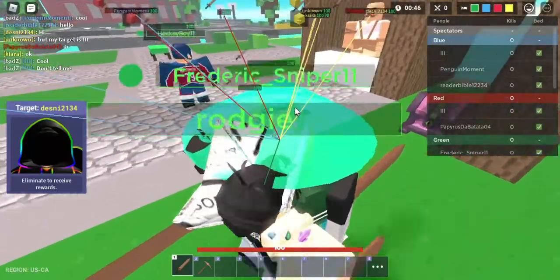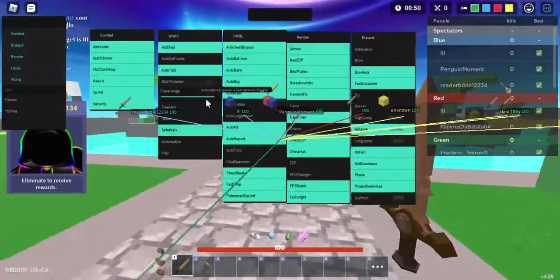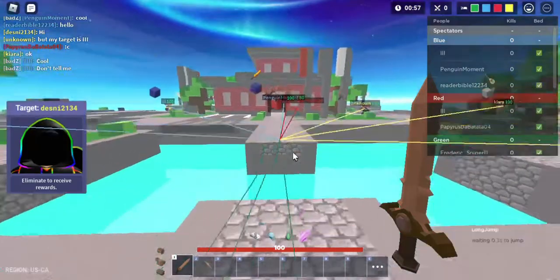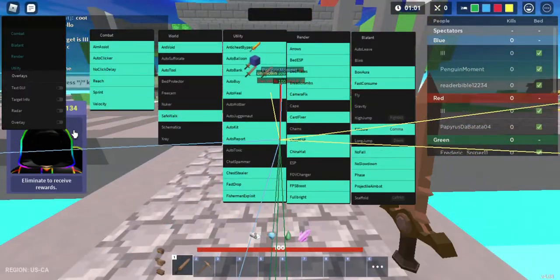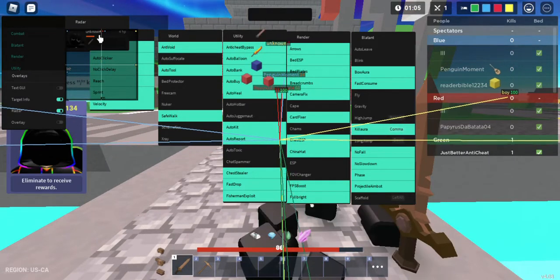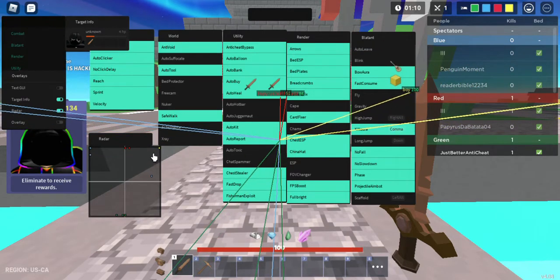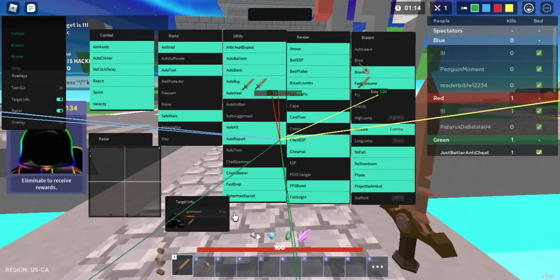I'll be showcasing the features. You can right-click on them to open and see if you can change settings. Right now I have some of them key-bonded. You can also click here — I'm not sure why they added that secret button, but for certain executors it shows where you can click.